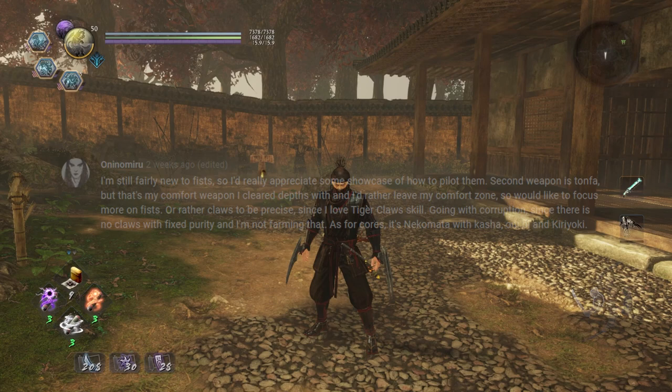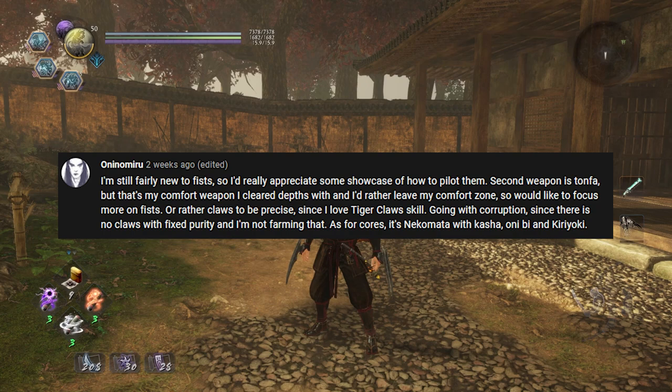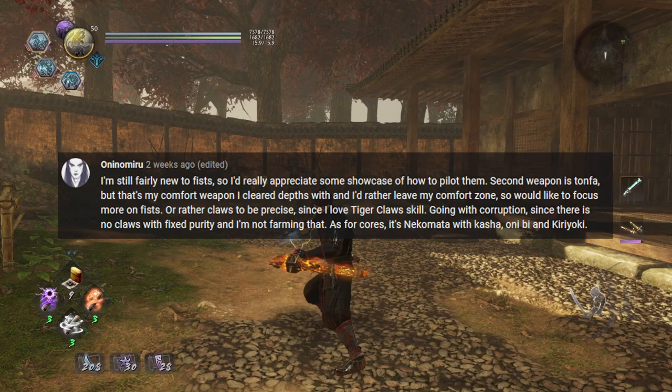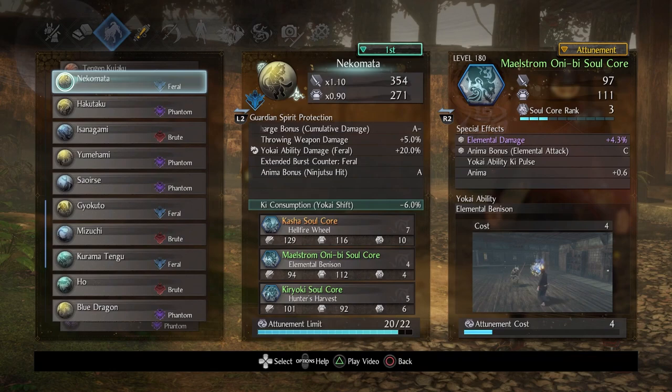Hey folks, it's time for another custom lesson. This one was requested by one of my Twitch viewers — I do stream on Twitch so you can check me out there. It was requested by Oni no Miru, who wanted to pair fists with tonfa with some very specific soul cores, so let's get into what those cores are.